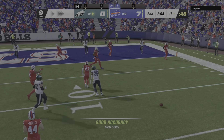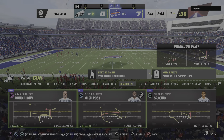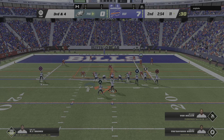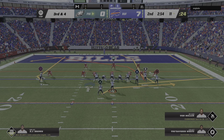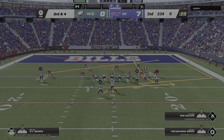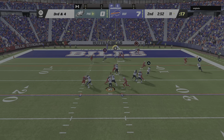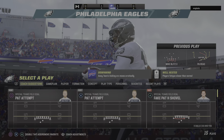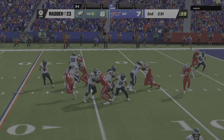On second down at four — Hurts — and that's incomplete. They love what he can do in open space and believe he creates mismatches they can explore. This will be play number nine on the drive as they need four yards on third down. They'll fake the give to Sanders, and now Hurts — and this is caught! Touchdown, Philadelphia! Quez Watkins, an 11-yard touchdown, and the Eagles are an extra point away from drawing level.